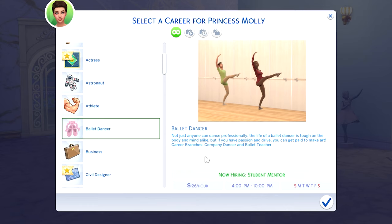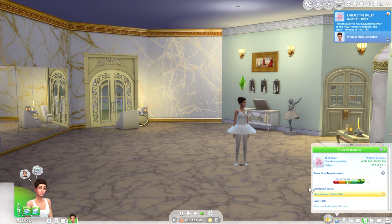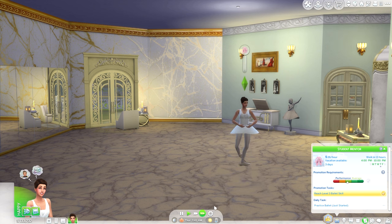The career branches are company dancer and ballet teacher. I think she would end up becoming a company dancer, although she does have the option — it currently shows 'now hiring: student mentor,' which I actually think would be perfect for her because in my story she is going to school for ballet.